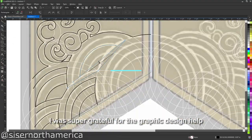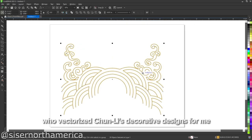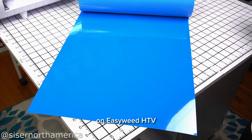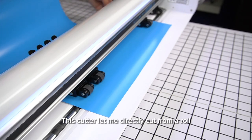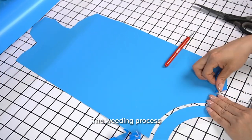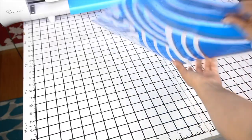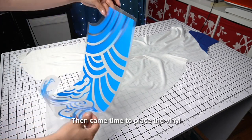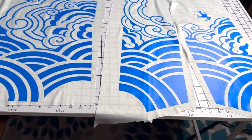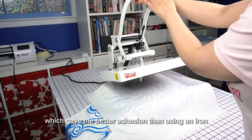I was super grateful for the graphic design help from Keith Allison of Caesar America, who vectorized Chun-Li's decorative designs for me. I used a Caesar Romeo cutter to cut all the designs on EasyWeed HTV. This cutter let me directly cut from a roll without a mat, so I was able to cut large vinyl pieces in just minutes. The weeding process where you peel away the unwanted vinyl was so satisfying. Then came time to place the vinyl, which I did carefully in sections, like the back and front panels.